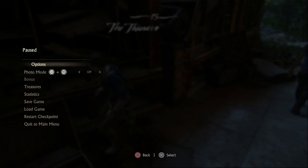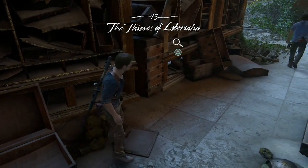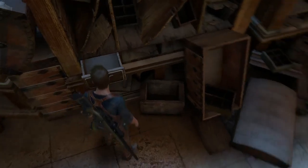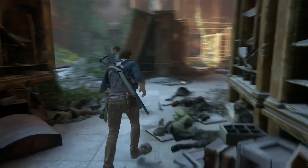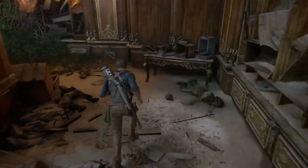Alright guys, welcome back to another episode of Uncharted 4. Last time we got to this lost city and found the treasury. This time I'm assuming we're going to start searching through the treasury. We're just going to hop right back into Chapter 15, 'The Thieves of Libertalia.' Right now we're searching for clues to see what happened here, maybe where the treasure is.